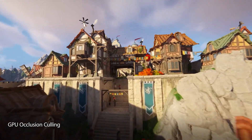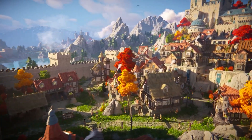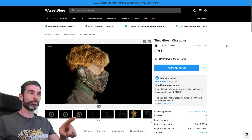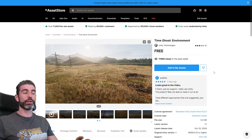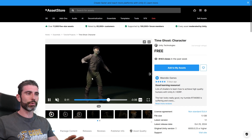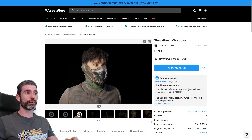The license does say that these assets are for non-commercial use only, so if you want to use them in a commercial game, you still need to pick up the normal pack. Another two awesome samples are from Time Ghost — there's the Character Pack and also the Environment Pack. This is my new favorite cinematic: it looks super cool and super high detail. The character is insanely high quality with really complex mesh deformation and some really impressive hair tech.